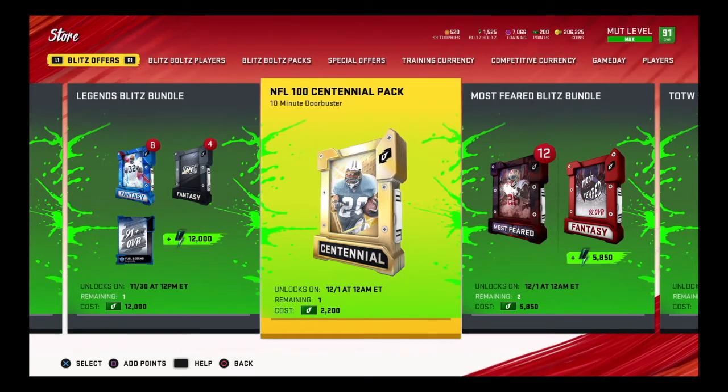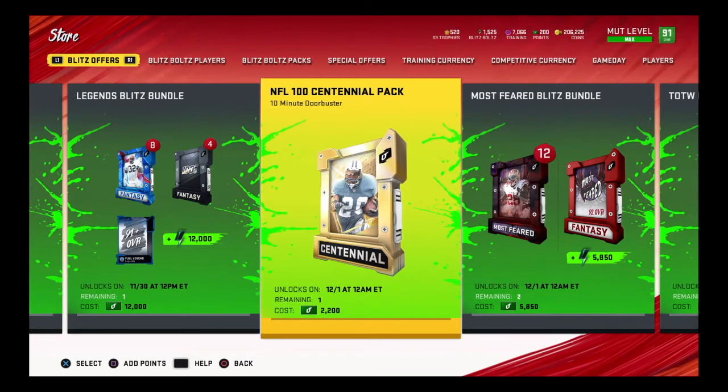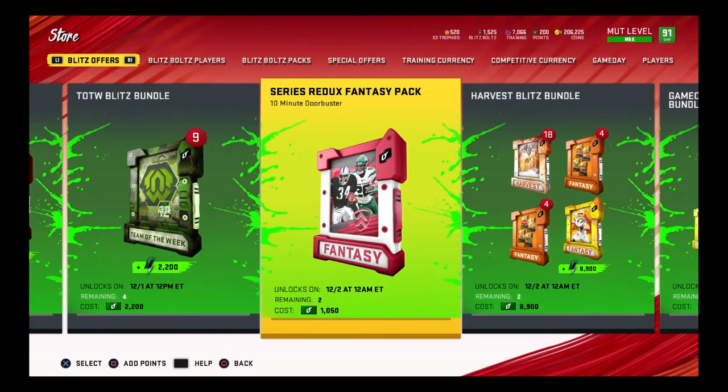I assume you'll get a 94 out of the Centennial pack. I hope it includes the new defensive players because the running backs aren't great value anymore now that they're dropping. You can't click it yet so we don't have additional details. The Series Redux is a fantasy pack - you get to pick any Series 1 or Series 2 redux player. Instead of random, you get to pick, so you can choose Michael Vick, Deion Sanders, all those great guys.